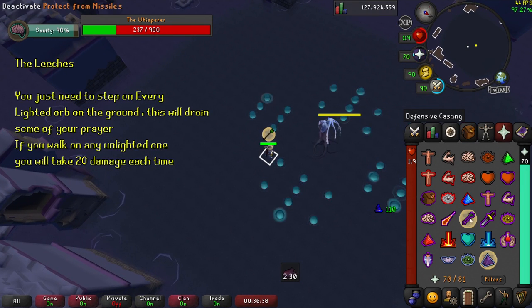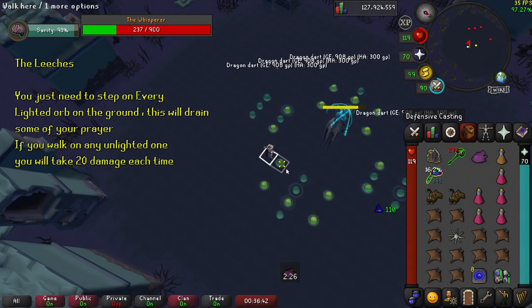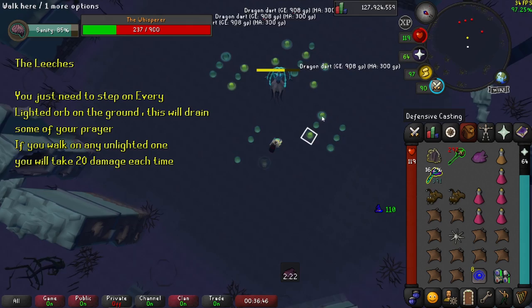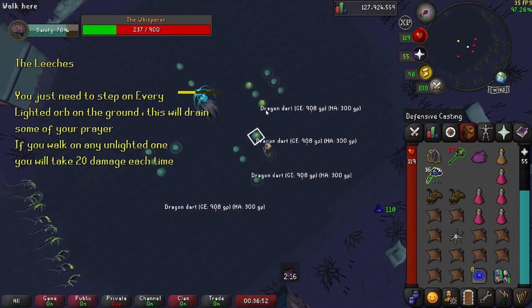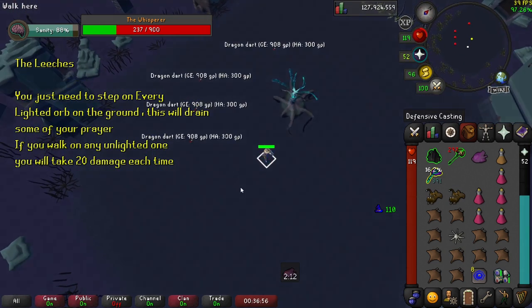Now let's talk about the last special — the Leeches. Same as the other specials, you need to enter the Shadow Realm by using your Blackstone. Once there, simply walk on each light green leech on the ground. This will also drain some of your prayer and prevent the Whisperer from healing. If you step on the non-lit ones, you will take 20 damage each time.